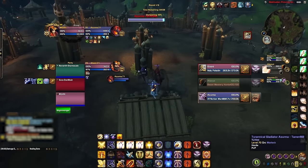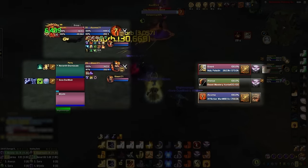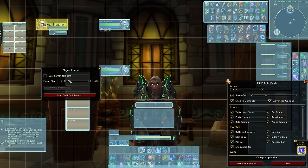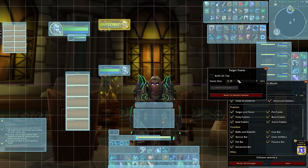In Arena, most of the action will be taking place directly in front of you, which means everything needs to be squeezed in a bit so you can absorb information with a quick glance. First, let's drag our party frames closer to the bottom center of our screen. Then let's take the player frame and scale it up slightly, and place it in line with our party frames below, making sure to leave some space. We will do the same with our target frame, scaling it up.